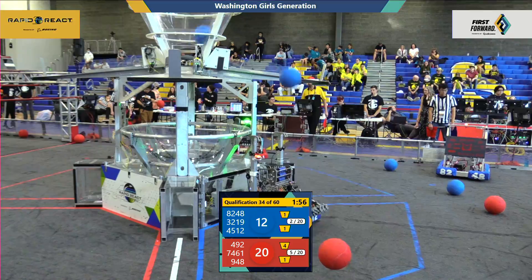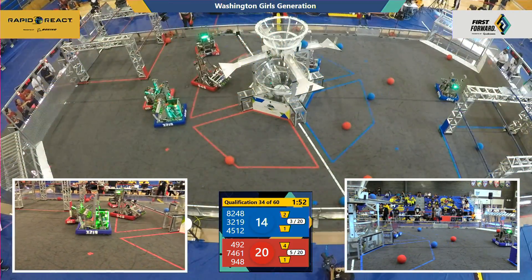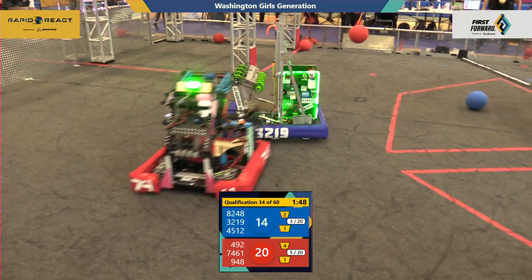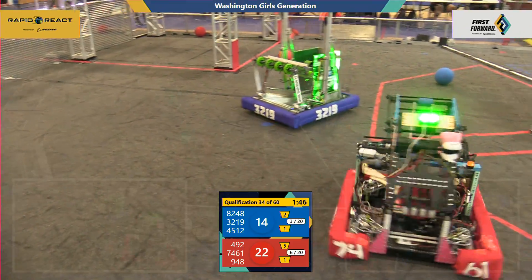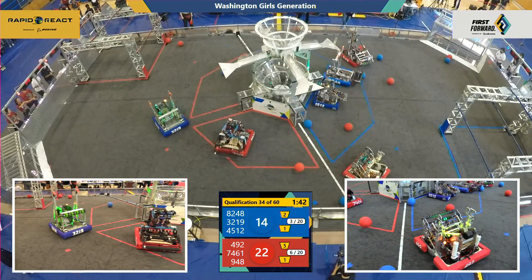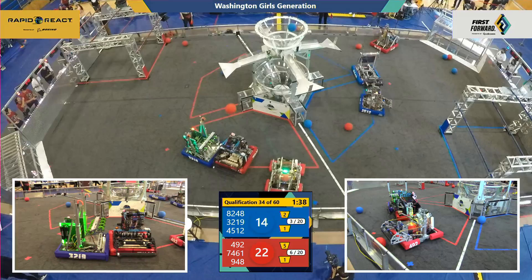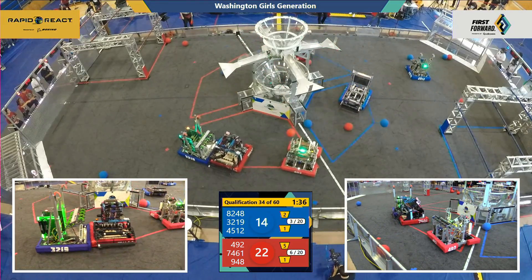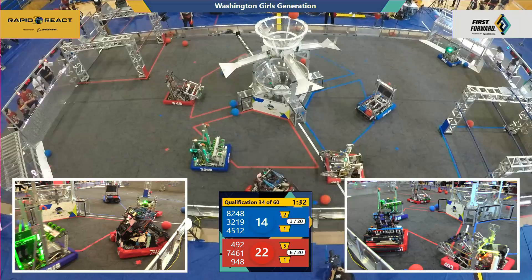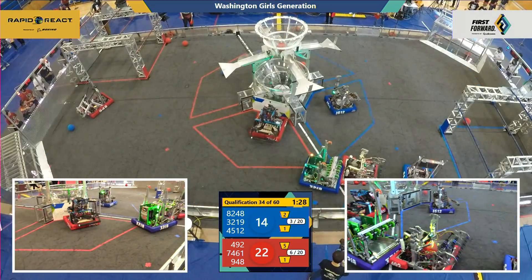Blue Alliance playing some defense on the Red Alliance's side. It's like Team 8248 looking for some cargo, not being able to grab any, but they're still trying. 492 on the other side of the field. Red Alliance and Blue Alliance both missing their shots. 8248 with a Red and Blue cargo, shooting both back out onto the field — they don't want those.